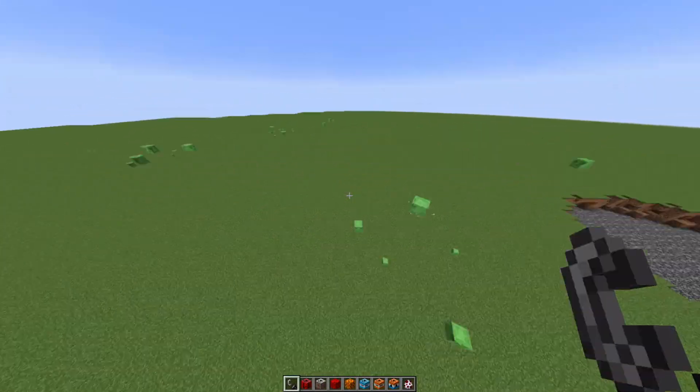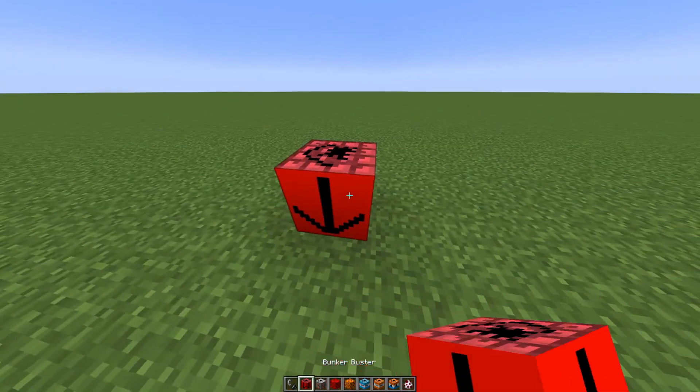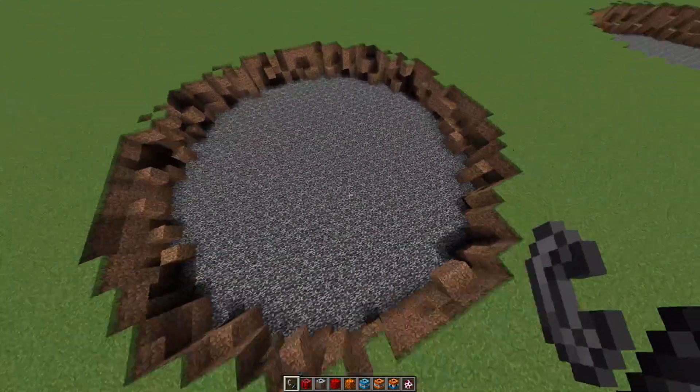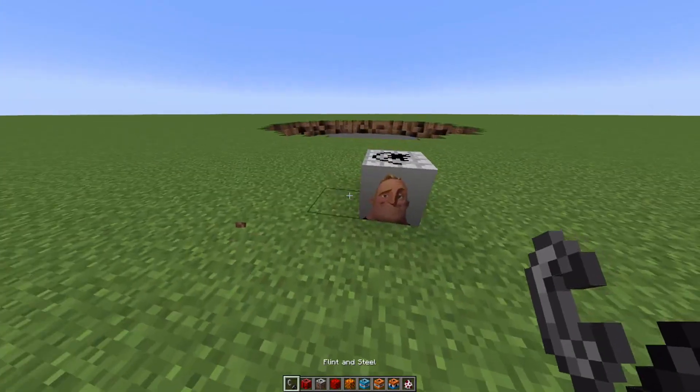It's pretty much slimes that are TNTs. I just noticed one of them is probably gonna make a huge nuke explosion, so I'm just gonna delete them. We got the bunker buster TNT. And there's the Mr. Incredible TNT — this one plays music but it's not too bad.